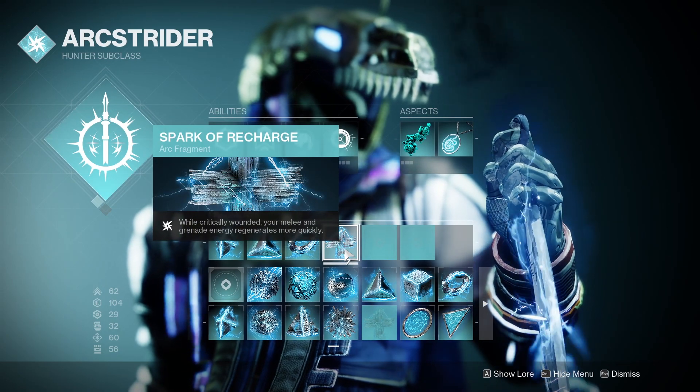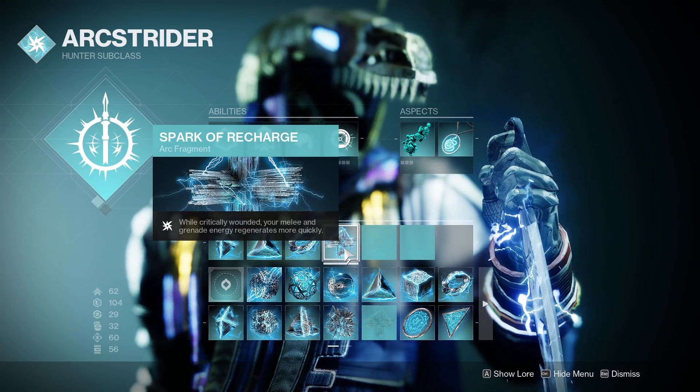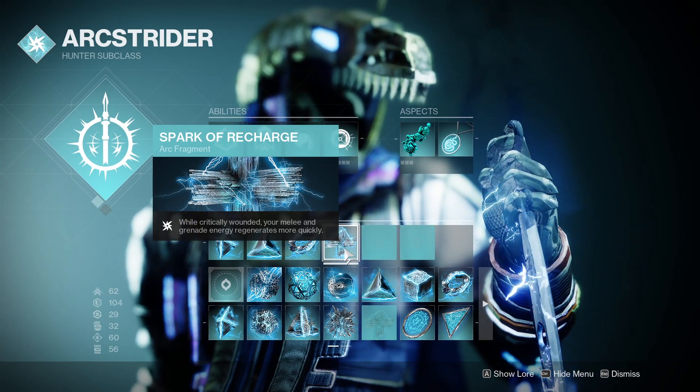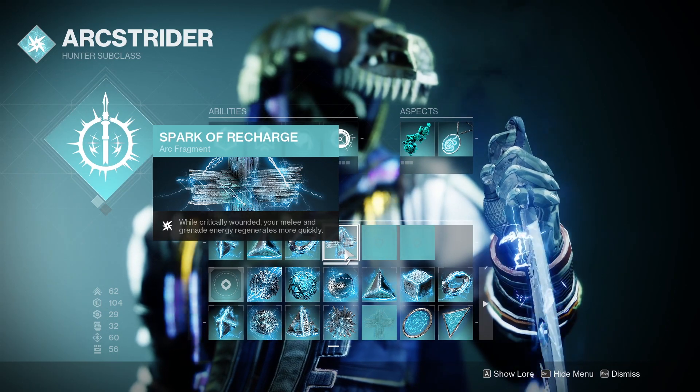And then I use Spark of Recharge — while critically wounded, your melee and grenade energy regenerate quickly. So let's say you throw a grenade, you accidentally miss the nade, you take a bunch of damage — you're going to get your nade back really fast if you don't have any more.